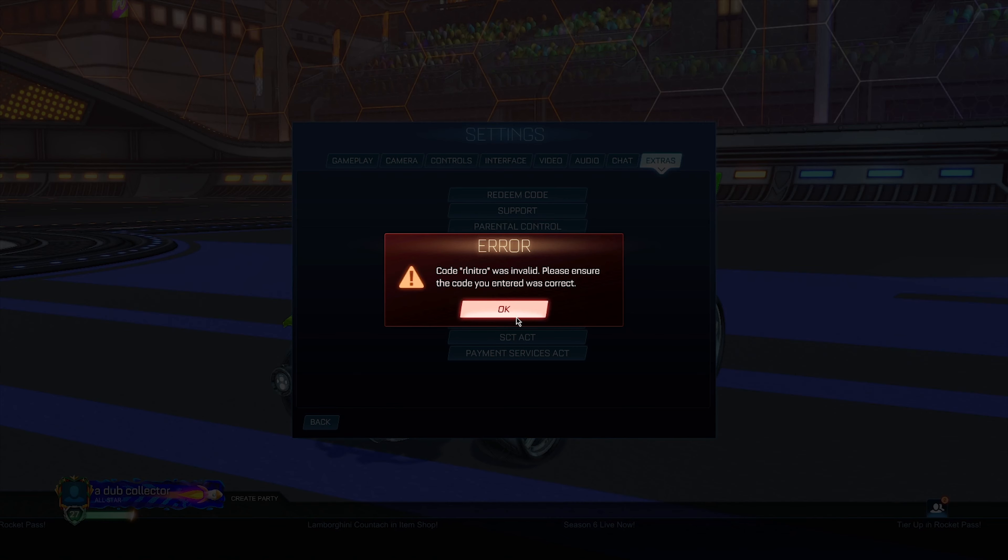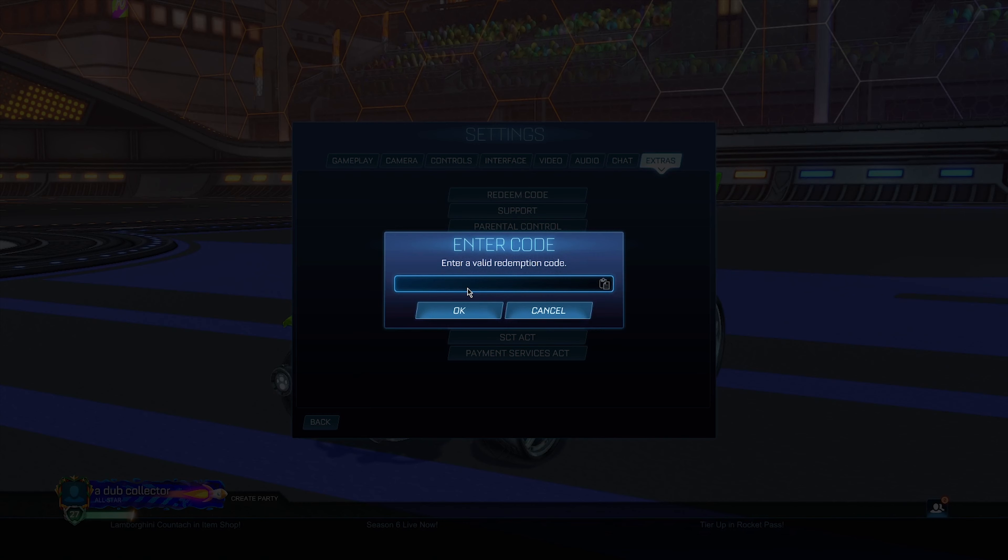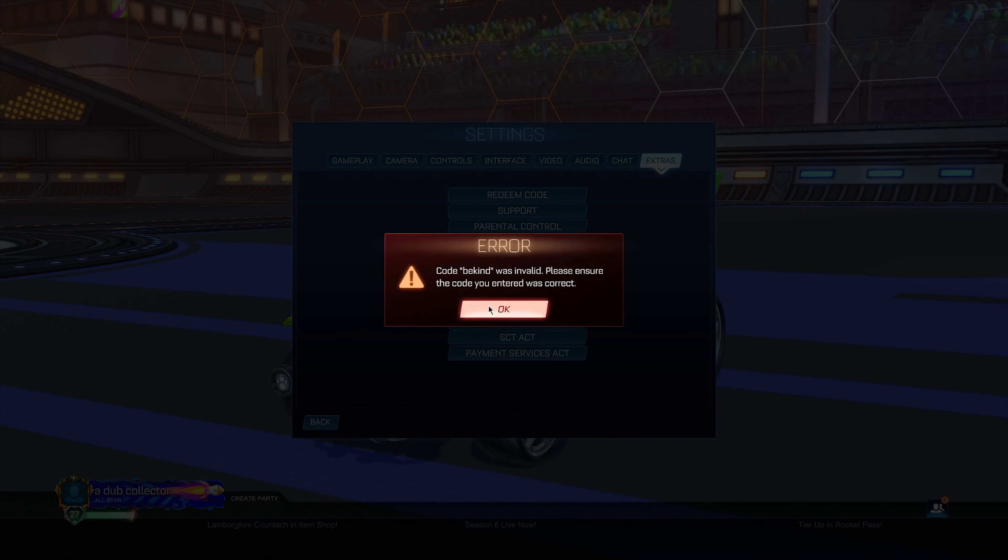If 'rl nitro' did not work, we've got one more code to try: 'be kind.' This code supposedly should give you the VCR limited topper. Let's see if this is going to work — this one also says invalid, which is super sad. But if you do manage to get this one to work, it should allow you to get the VCR limited topper.